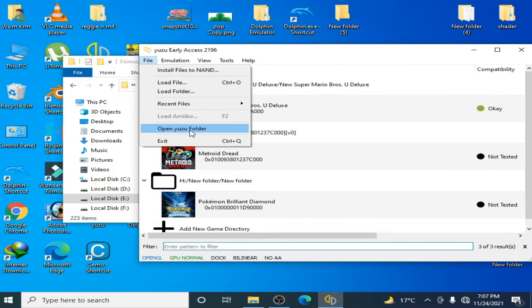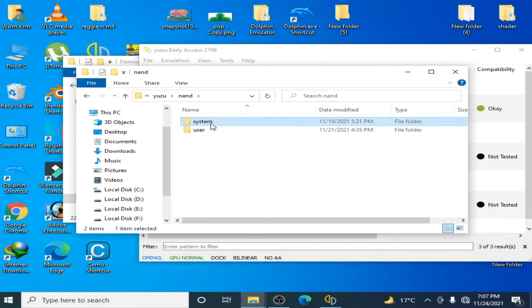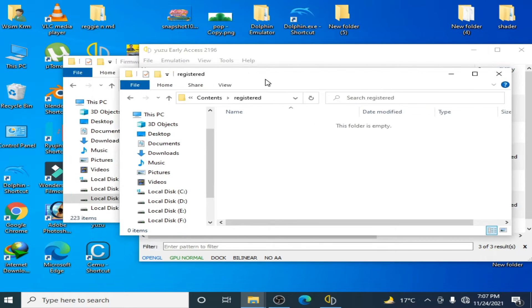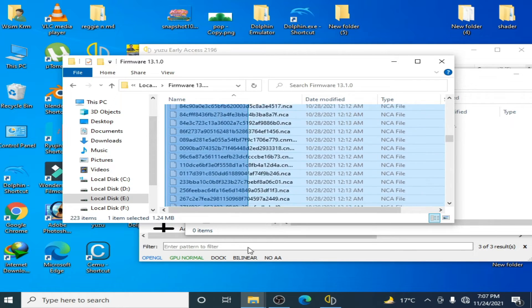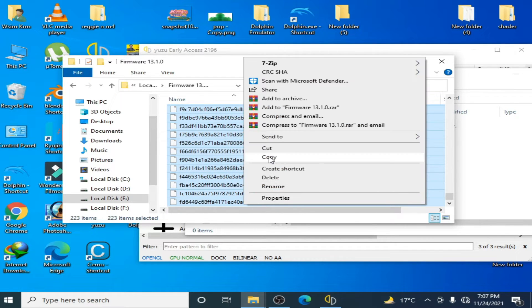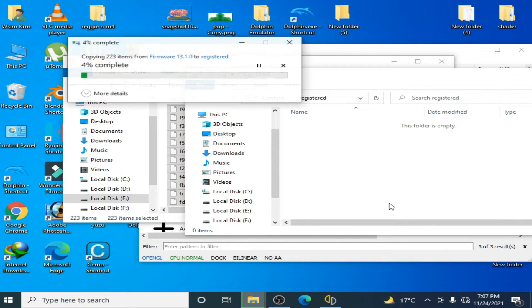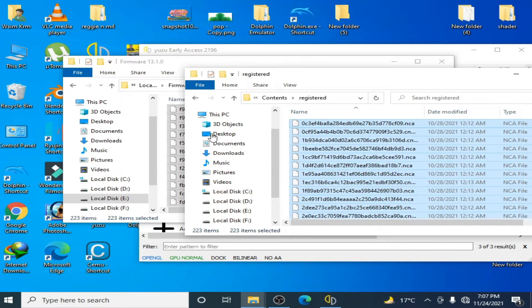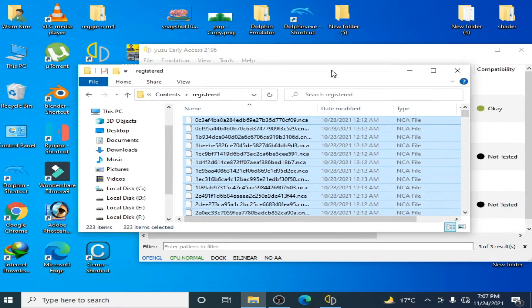Click File and open the Yuzu emulator folder. Click here, click NAND, then system, then register. Copy all these files and paste them here. Now close this folder.